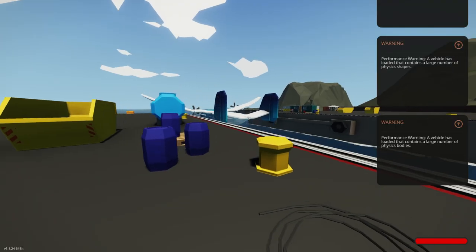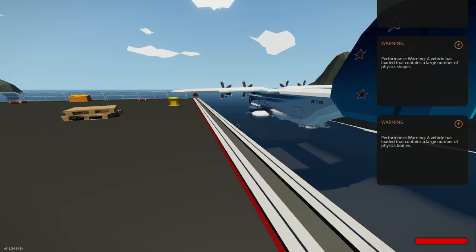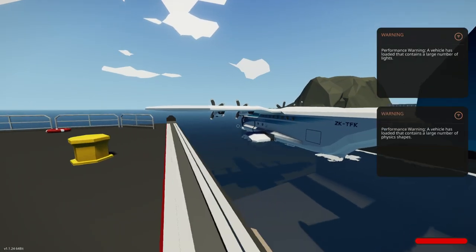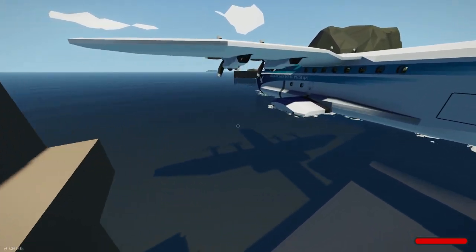So let's spawn this guy. And there it is — we're already getting warnings about physics bodies. If you get rid of those pivots, that'll help with the physics bodies.